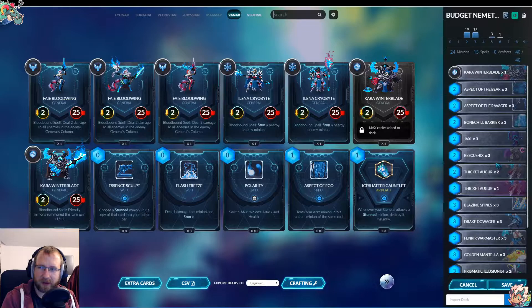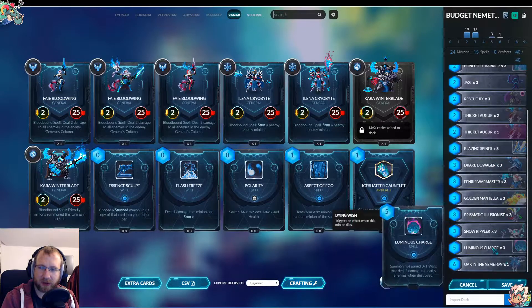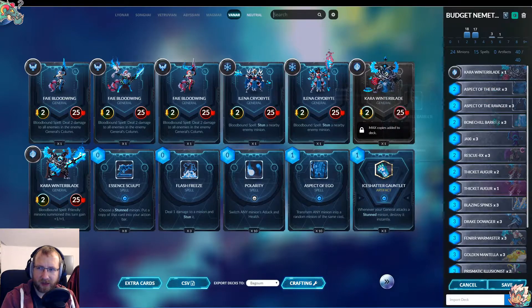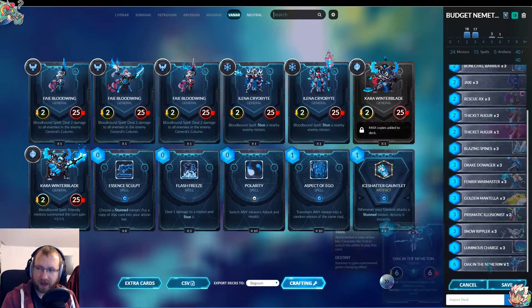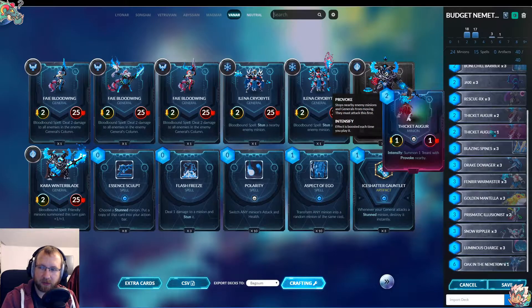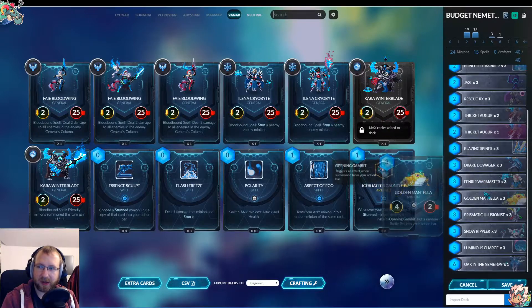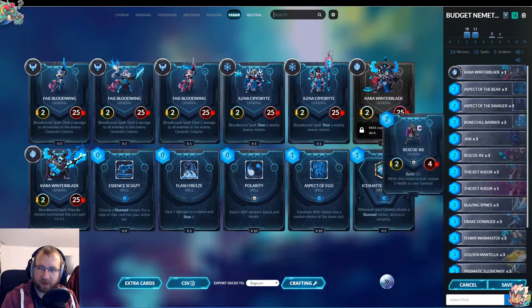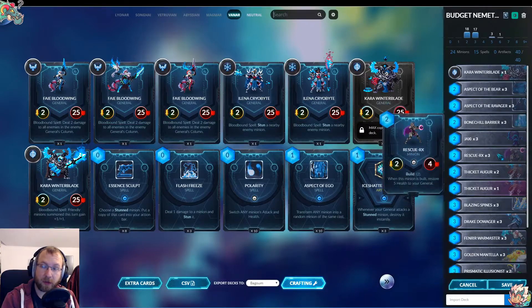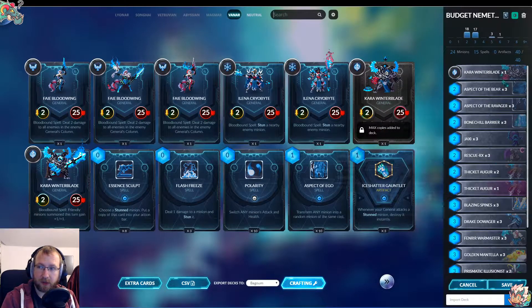Luminous Charge is something you will never play in this game — just get rid of it and add something else. Blazing Spine is kind of expensive too. This is a fun Nemerton deck because usually they have way more spells and fewer minions, but because minions are cheaper here we play them. With so many minions we could get our five or six tokens pretty fast, especially since you have Chimera on board and Chimera creates tokens.